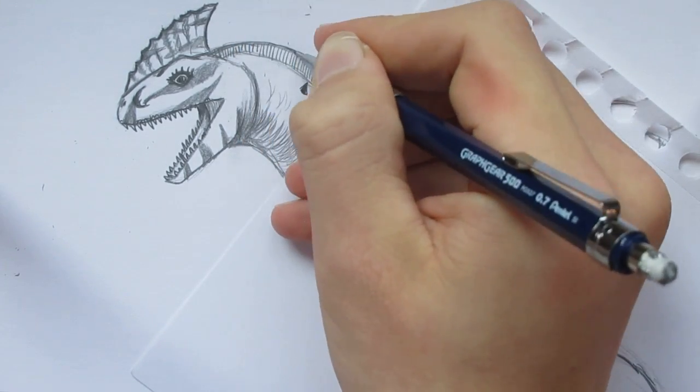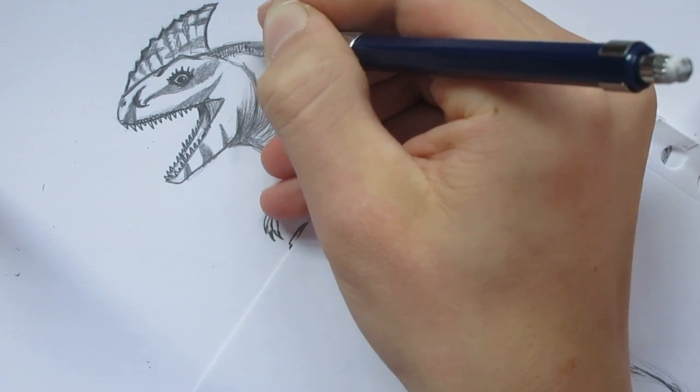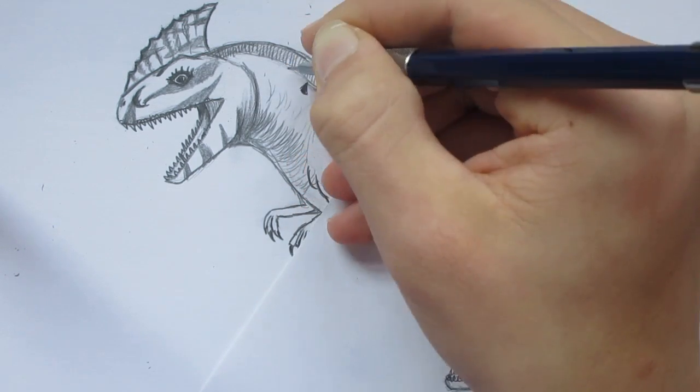And if I was to color this, the sail is in purple, so I will maybe darken it a bit. Because the rest of Raja Stega is more of a yellow color.